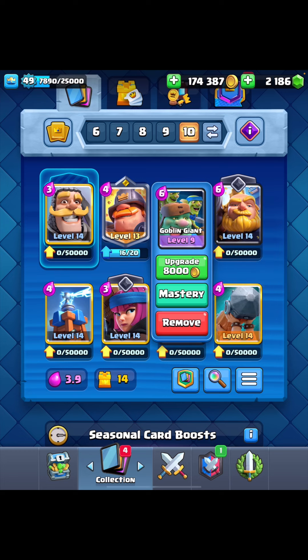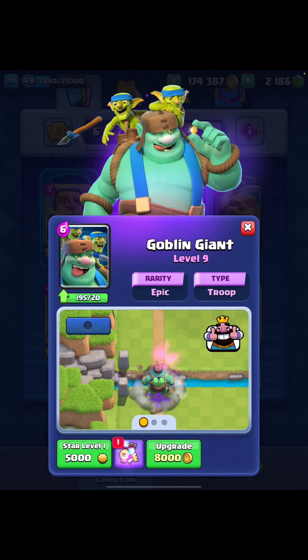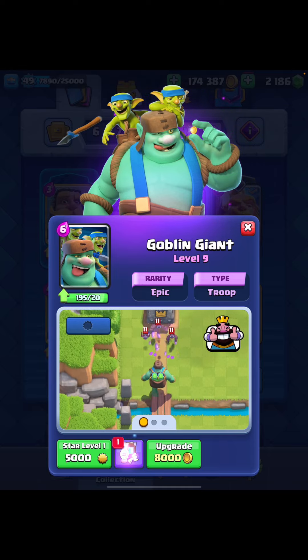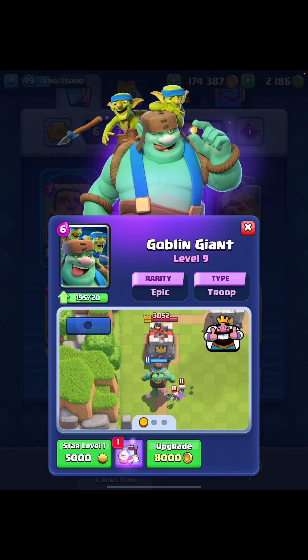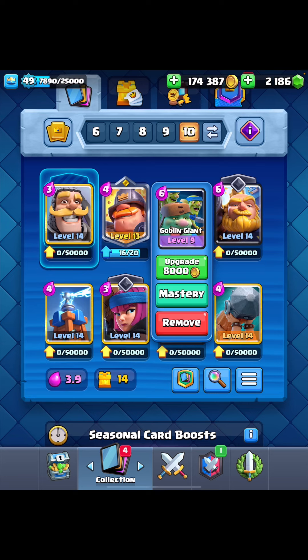Next up we have the Goblin Giant, which is actually getting a buff. This is a surprise since people don't really use the Goblin Giant outside of that one Sparky deck, so maybe this will make it a bit more versatile. The Goblin Giant will be getting a 6% increase in HP, which will make it stay alive a bit longer on the field and give your Spear Goblins a little bit more time to do some damage. It'll probably help get a bit more chip damage in, but overall I'm not sure how useful this buff will actually be.